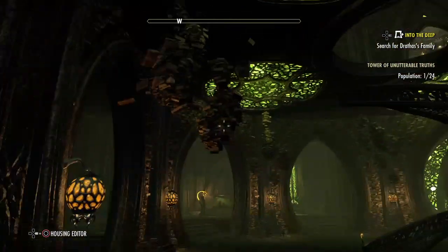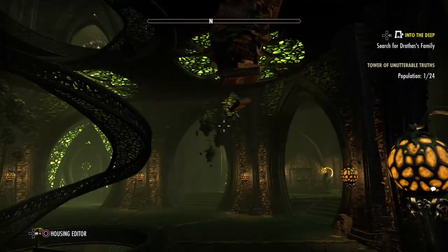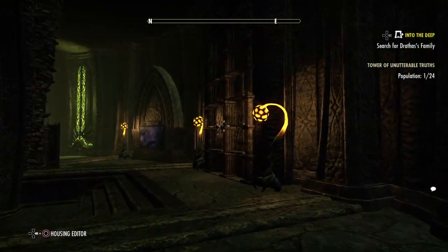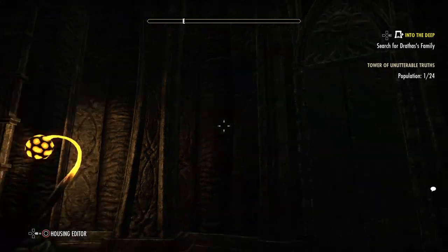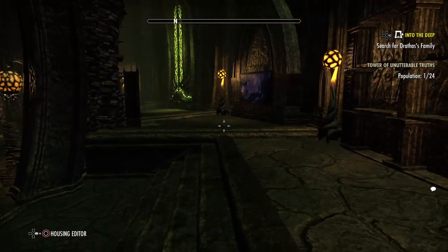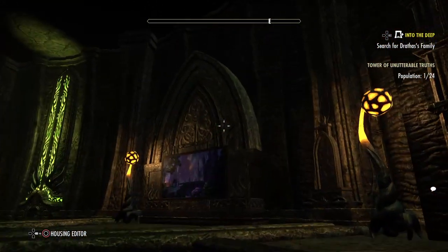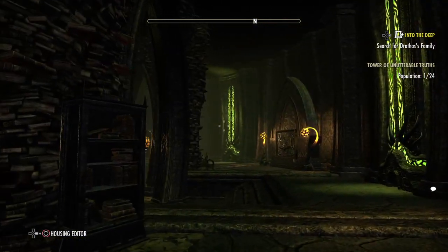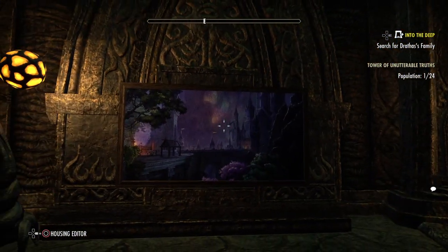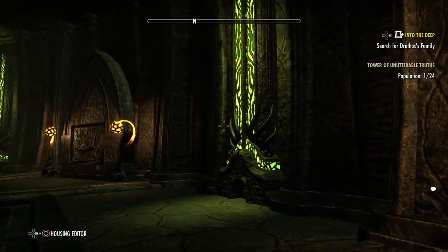And this is the main floor. Take a look inside. Some of the stuff is in here already — some of the stuff I added with the furniture pack and other things I had. The paintings were from the Crown Store.